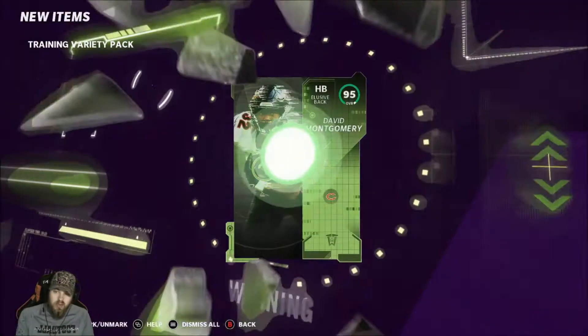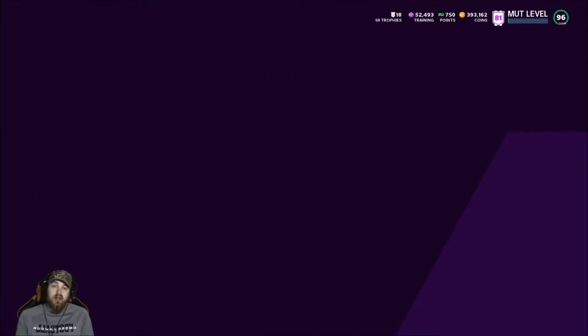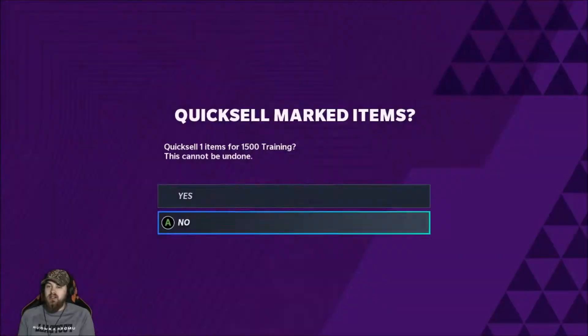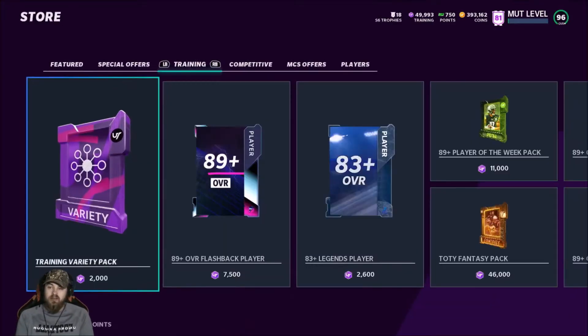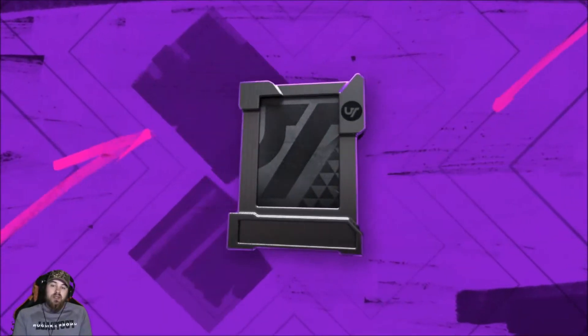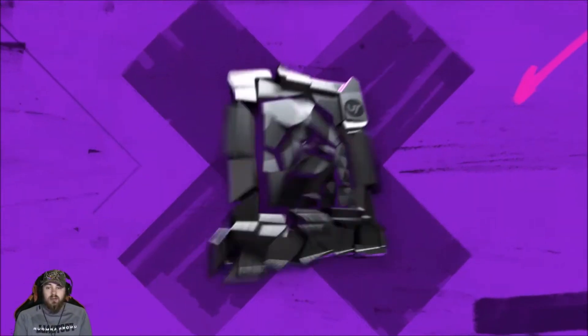Team of the Week 95 David Montgomery — that's a big pull right there! Back to power ups — Reggie White 1500 training. I'm not going to be upset about those because we get to keep rolling, only losing a little bit of training. Give me another Team of the Week, master, or a full legend — okay, okay, come on.